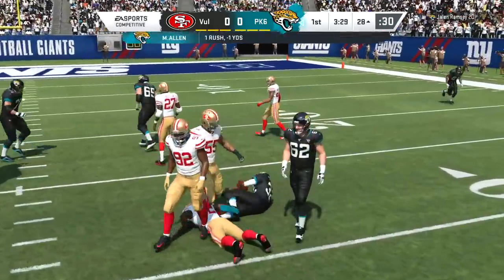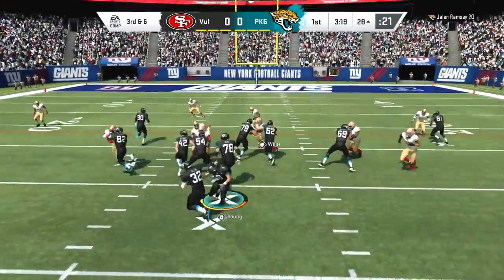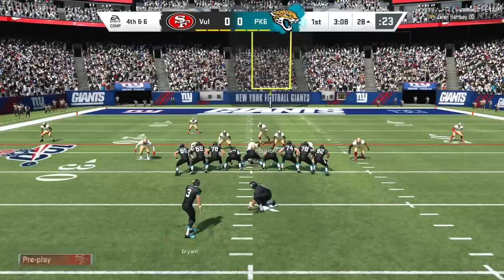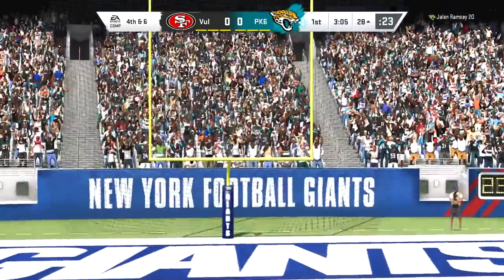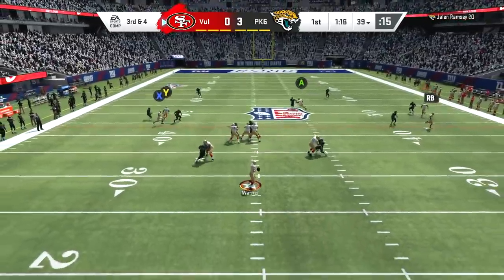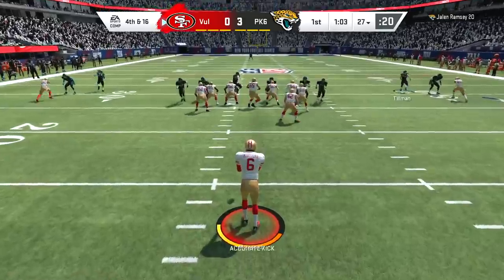This ability looks very hard to activate — you need to get five tackles for loss with Patrick Willis, not just tackles, not just tackles for loss with your whole team, but single-handedly with Patrick Willis. I don't think I've ever played a Madden game where I got five tackles for loss on a running play with a single player, so I'm not sure this x-factor is going to be working out for us.